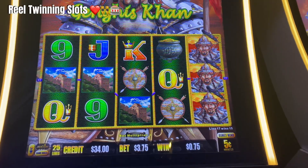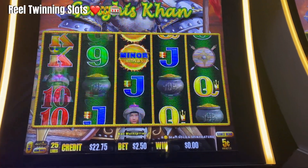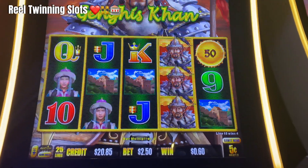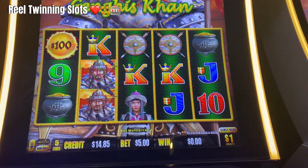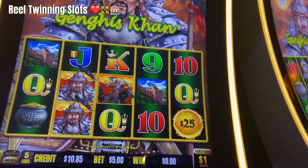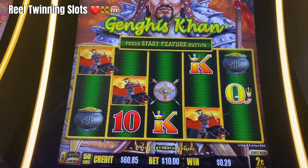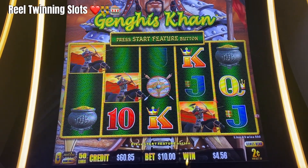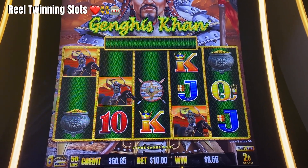Let's see if we can catch him on $3.75. The multiplier showed up on $2.50. Let's keep going. I just got a bonus on two cents, $10 bets. I turned my camera off because this machine was giving me a little bit of grief. So let's see if we can catch something really cool on the bonus — that would be really, really awesome to catch those multipliers and re-trigger.